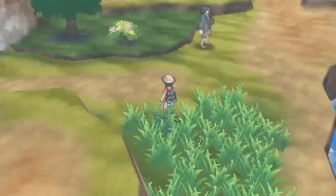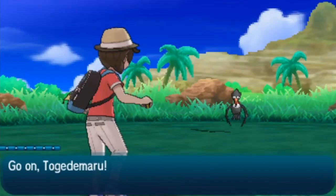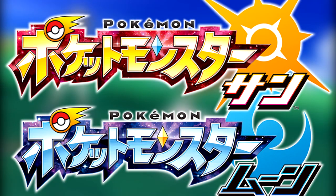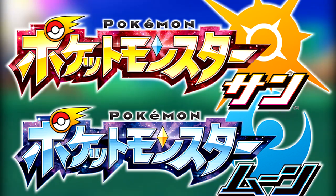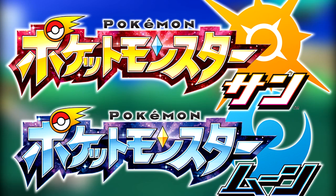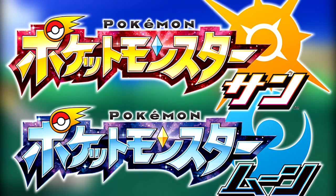To start things off, I want to go over the fact that Sun and Moon were the first games to release in Chinese. The Chinese, Korean, and Japanese logos for Pokemon Sun and Moon are pretty similar in that they hide a secret — or maybe not so secret — kind of like the logos for Pokemon X and Y or Pokemon Omega Ruby and Alpha Sapphire, because these logos show Z-Crystals hidden within the logo.